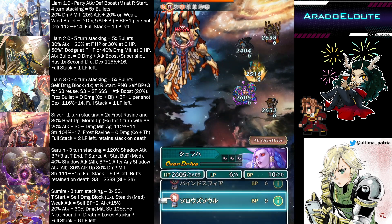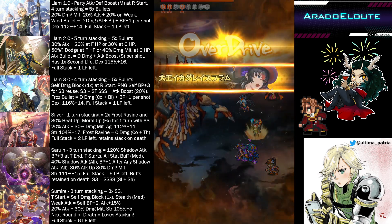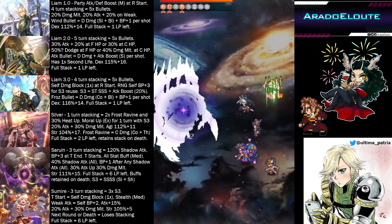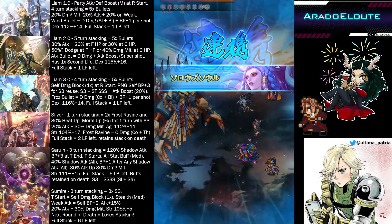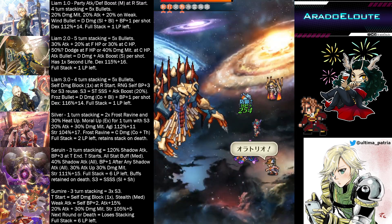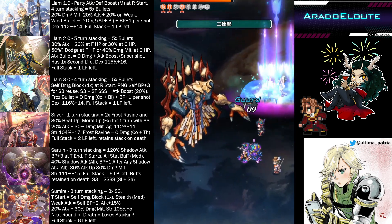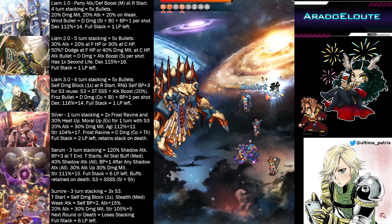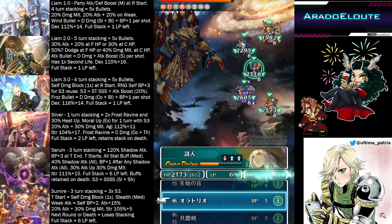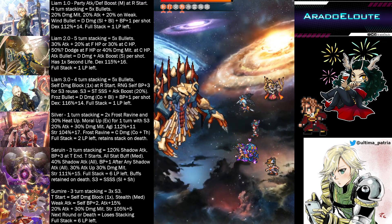Now we move on to Silver. UDX Silver is also one of the early releases of a different character — not Liam — trying to deal as much damage as possible just like Liam. For Silver, she needs one turn to stack two times of Frost Ravine and 30% heat up to herself. Her skill number two uses two LP and charges one Frost Ravine whenever she attacks, plus gives 15% heat up. A second use of skill number two gives another Frost Ravine stack for a total of two and 30% heat up.